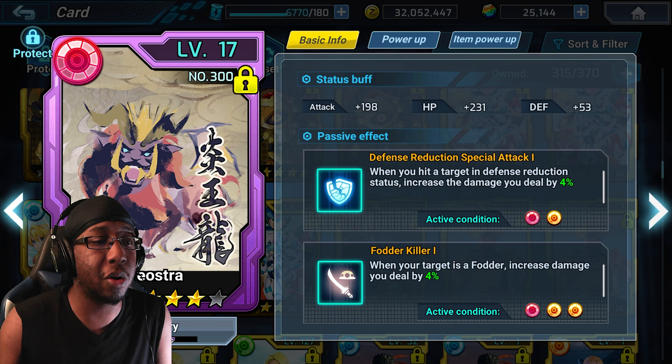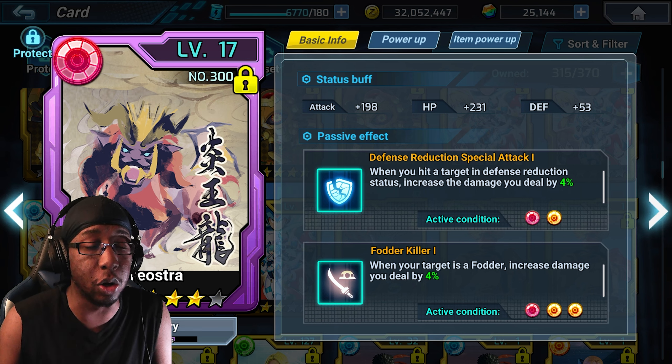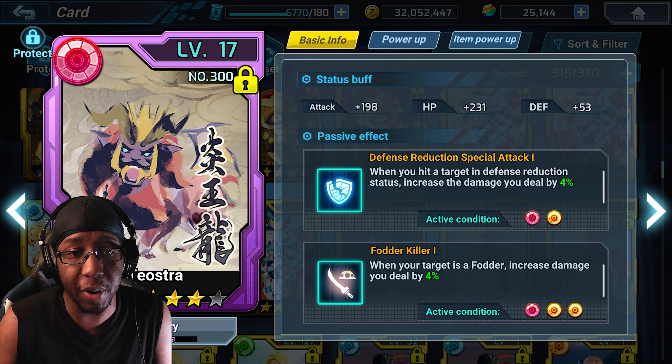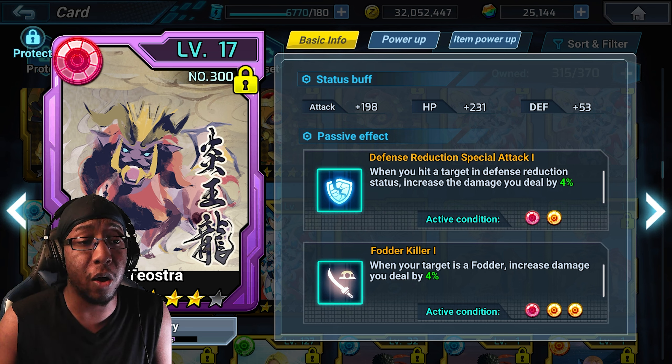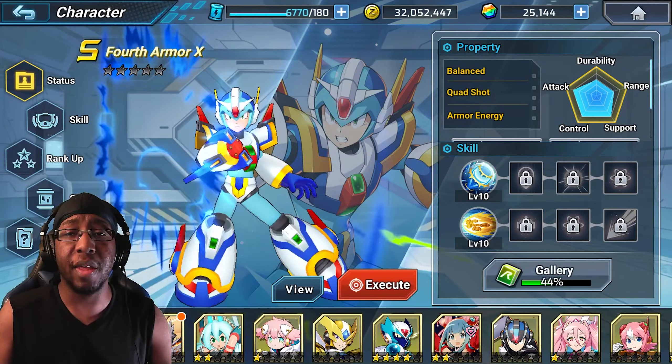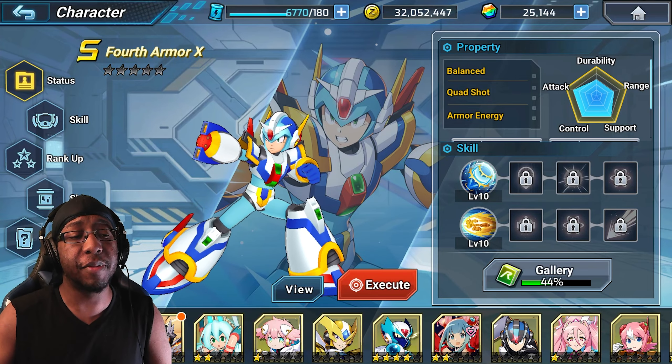Tail Sure was the only card I could really find for defense reduction special attack while going through my cards. If you put it in your cards instead of DNA, just make sure they don't have the same name — if I put Defense Special Attack 1 here, just ensure there isn't another one already on that character.